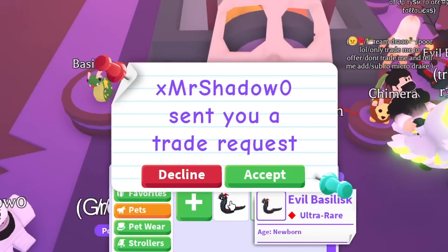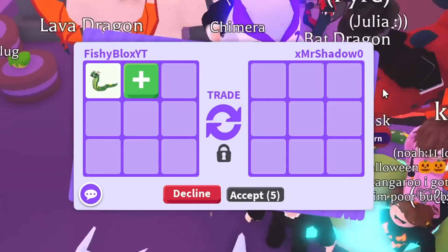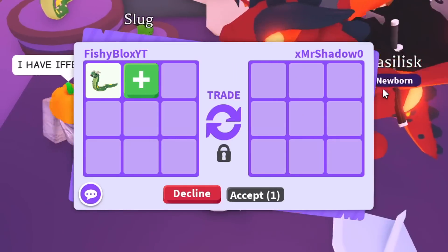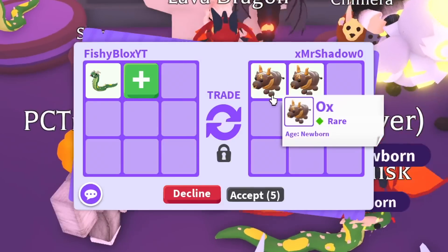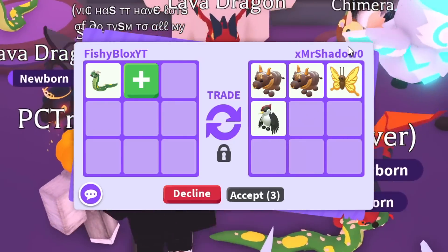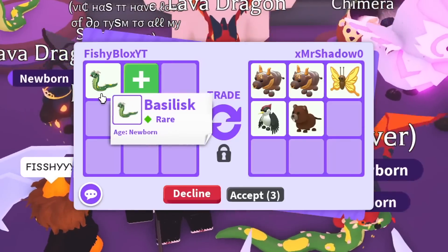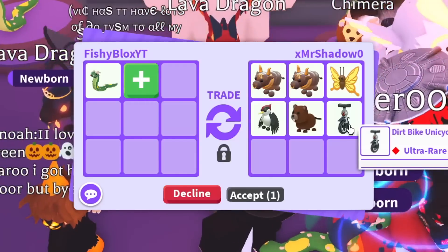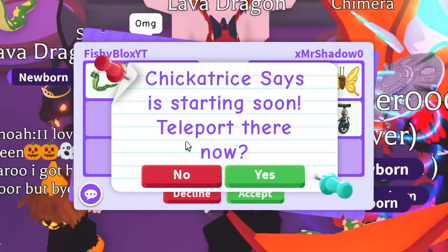Now we have the basilisk — let's see what offers we can get. The first offer is two oxes, a yellow butterfly, and a woodpecker. They're gonna have to add a little more than that since this is kind of expensive in candy. It's not a bad offer but it's just not what I'm looking for right now, so I'm gonna pass.